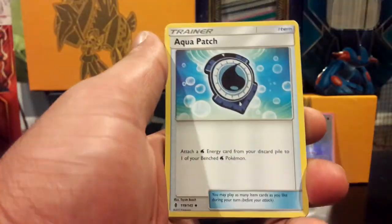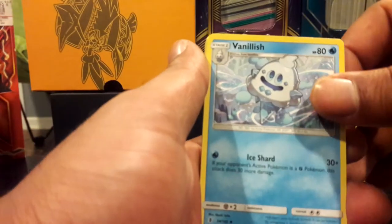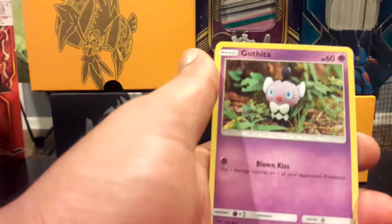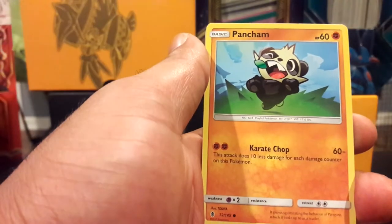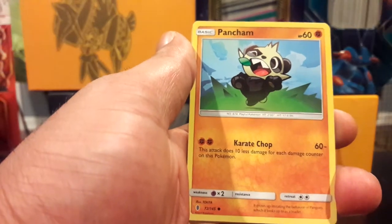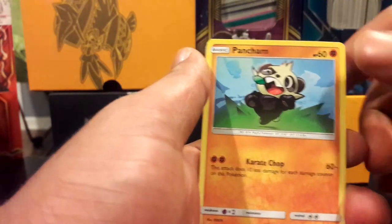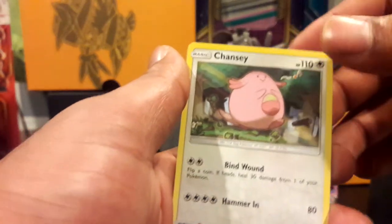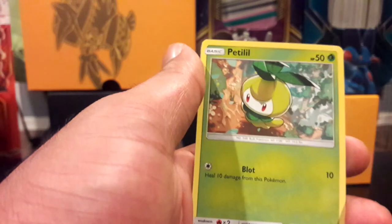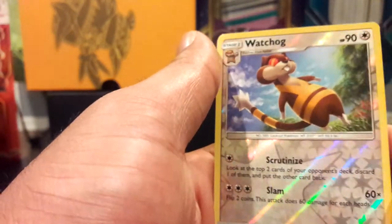We have an Aqua Patch — we all know what that is — for the Greninja decks and whatnot. Vanilla... Enhanced Hammer, a Gothita. Pansage — yo, he looks mad dope. I actually liked him. I think he was in like X and Y. I thought he was dope but I kind of gave him up because I thought he was gonna be weak. It turns out he's not as weak as I thought — I've seen people take down the Elite Four with him. So I should have definitely kept him in my party. We have a Reverse Holo Watchog and then the rare will be a Honchkrow.